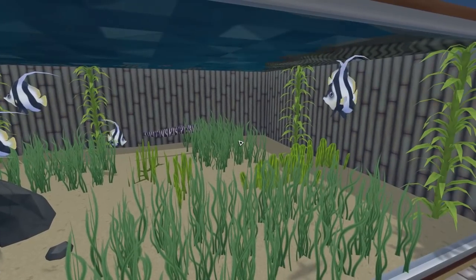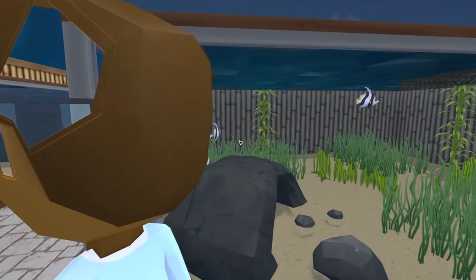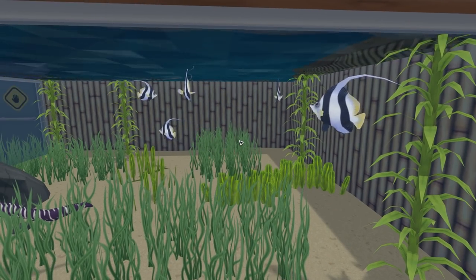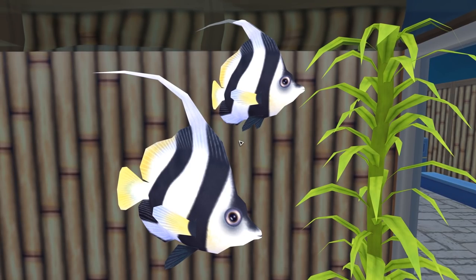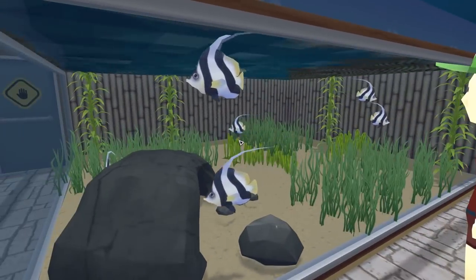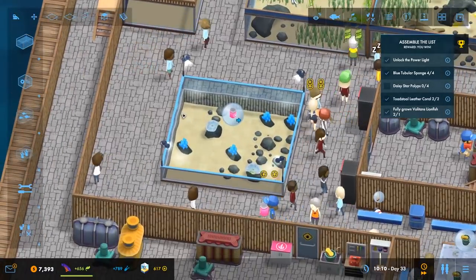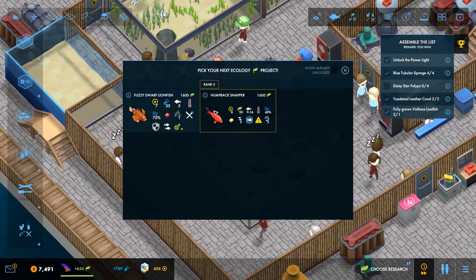Let's have a look at our new fish. Oh, the angel fish are nice, aren't they? They're all sort of swimming together. Daisy star polyps are required. There's our coral beauty — oh, you can only have one of them anyway. Look at that one: fuzzy dwarf lionfish. Loads of requirements. Also says skill required — feeding will be time consuming without some skill.